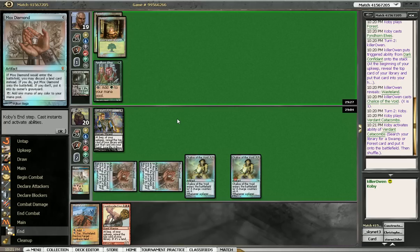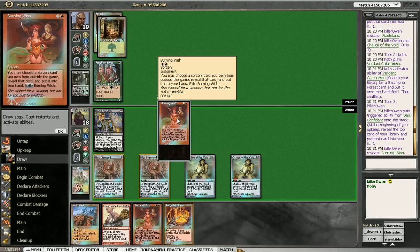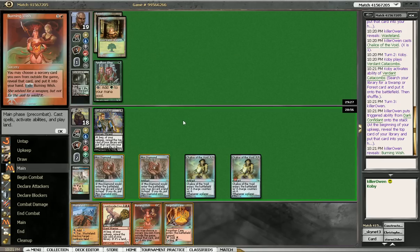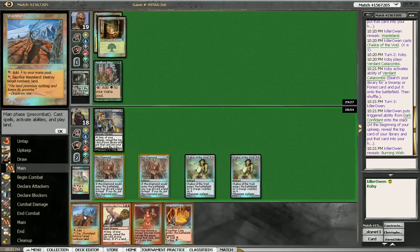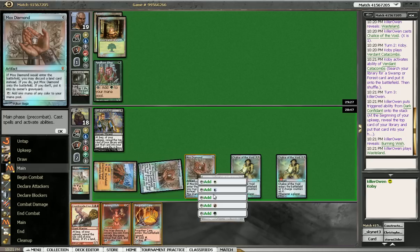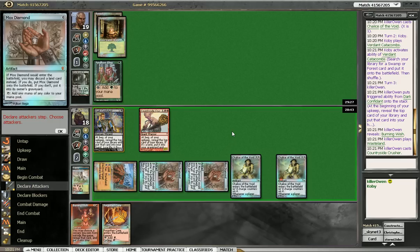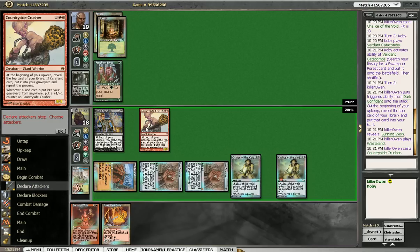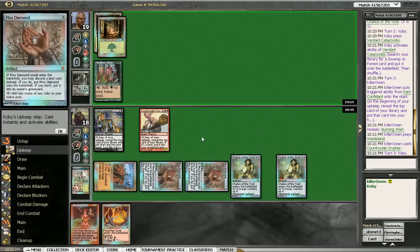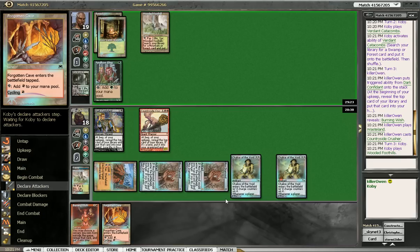Not going to attack with the Elves apparently. Burning Wish, Forgotten Cave. What do we want to do here? I think we can safely play the Crusher here. We have double Mox, and unless... he'll probably want to take out the Chalice before he takes out one of our diamonds. I think it's pretty safe, and plus we can Burning Wish for Life from the Loam, which is pretty good.